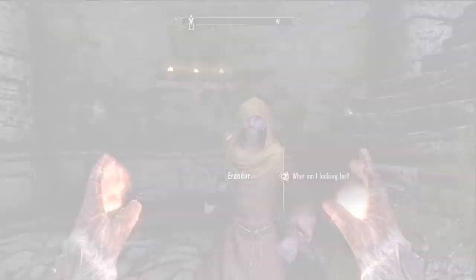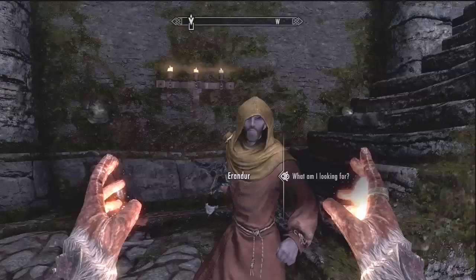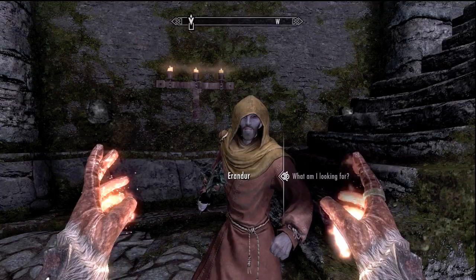Now you get another quest. We just talked to Erandur again and he's going to give you a different quest — this time he's going to ask you to find a book. Now we're going to go up these stairs and back to that room I asked you to take note of earlier.